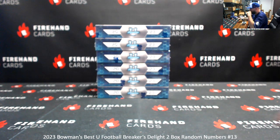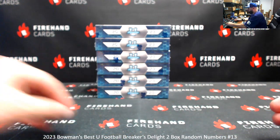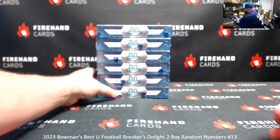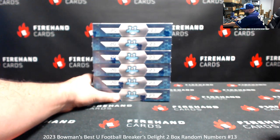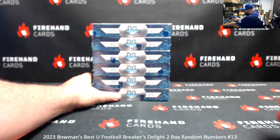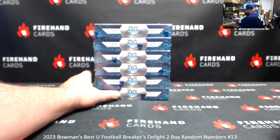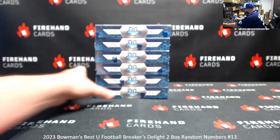Each spot in the break gets you a randomly assigned number. The majority of the cards in this product will be awarded based off a serial number on the front, most of the time — left side serial number. In the case of the base refractor, it will go off the card number on the back, as will any base inserts. Any non-numbered autographs will take the last letter on the card number on the back and match it to our predetermined letter key.